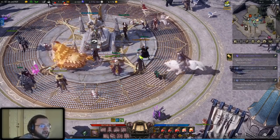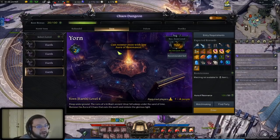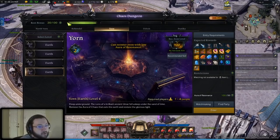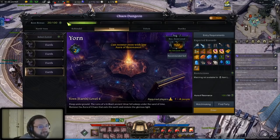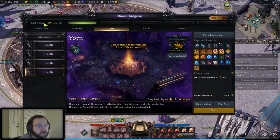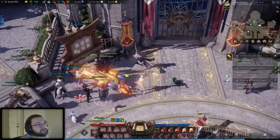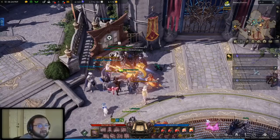Next is the chaos dungeon, which I'm standing right next to. You get two runs of this each day on each character, so if you have alts you want to do chaos dungeons on them too. If you forget, they don't completely go to waste — for every run you skip, you get 10 rest bonus, and for every 20 rest bonus you get basically double rewards on your next chaos dungeon. But you still lose out on roughly half the efficiency, so try to do them every day.